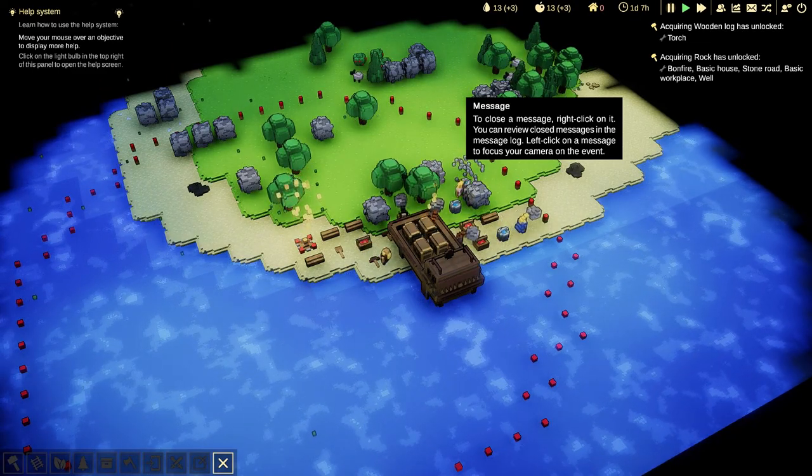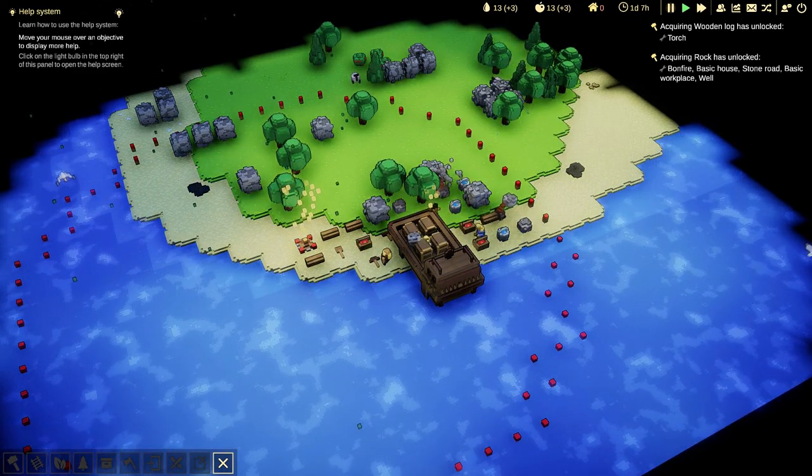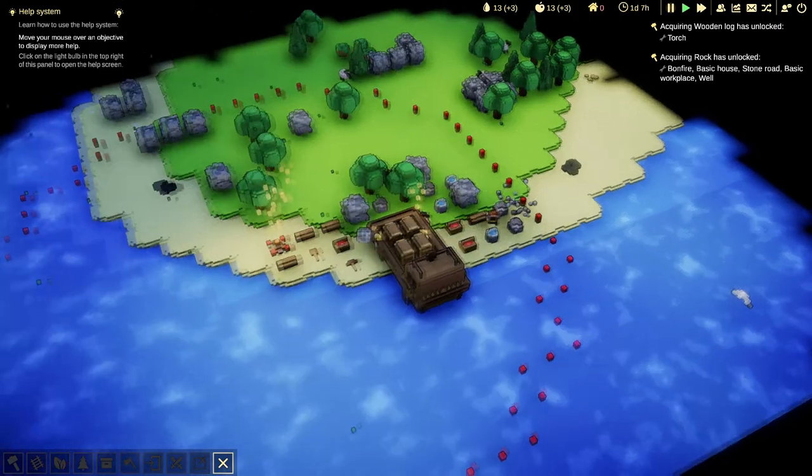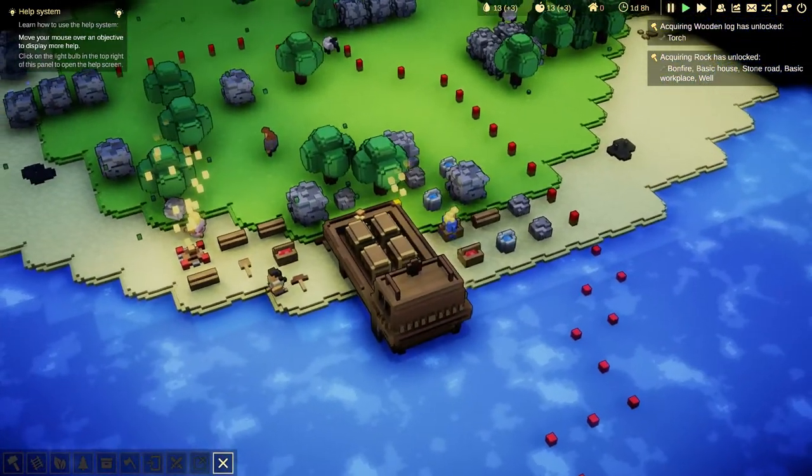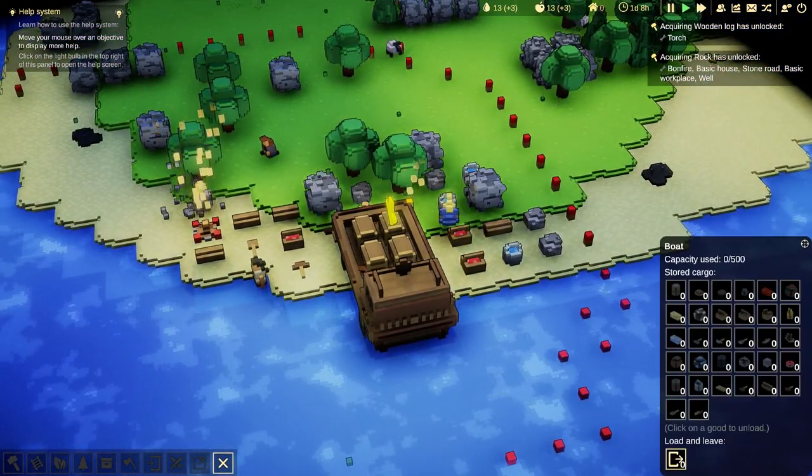A Crying Rock is unlocked - bonfire, house, stone road, basic workplace, well. I don't quite know how much there is to the game right now of course. I've only played a little bit to make sure it works, and again it's extremely early.